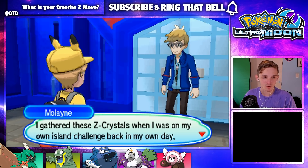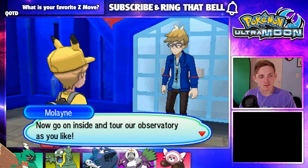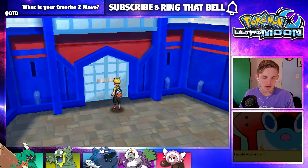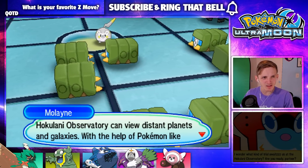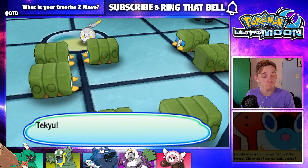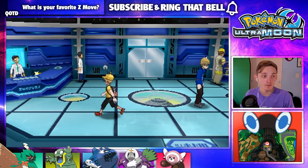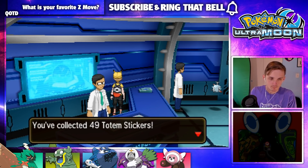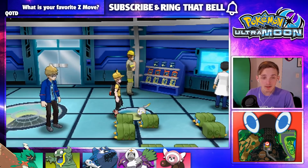I gathered these Z-Crystals when I was on my own island challenge back in my day, adventuring with Kukui and my Pokémon in search of strength. Now go on inside and tour the Observatory. All right, so we are ready! Look at all the Charjabug, man. Hokulani Observatory — that's a lot of Charjabug. Can view distant planets and galaxies with the help of Pokémon like Cosmoem and Charjabug. That's a totem sticker! Guys, we're getting so close — we are one away!